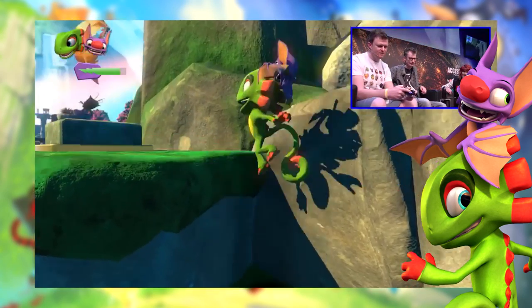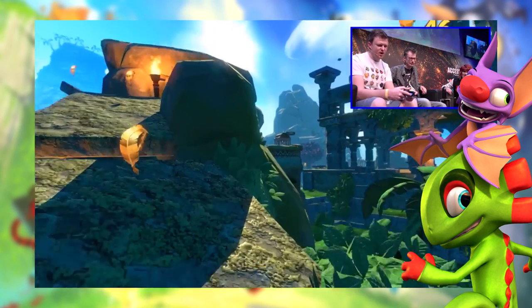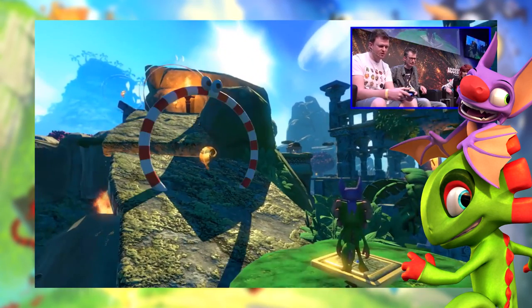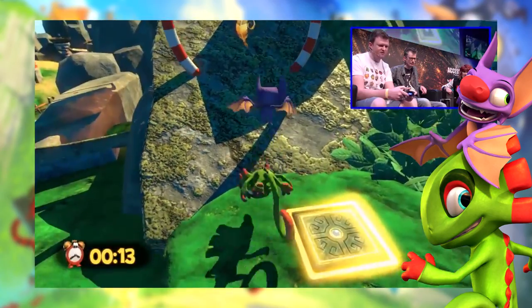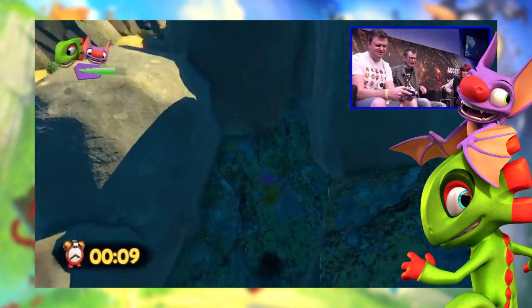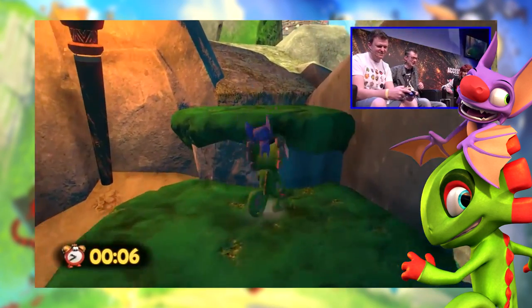About the switches - we move on to a switch which unlocks a crate with a pagey inside. This cage is actually called a 'cagey' - so we're talking about a pagey and a cagey. This game will have a lot of challenges; for example, going through rings with 14 seconds on the clock, which looks quite challenging.